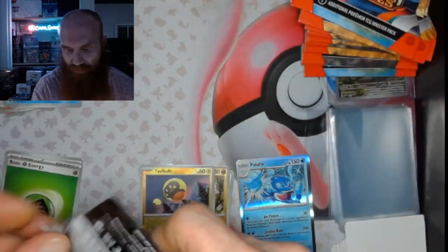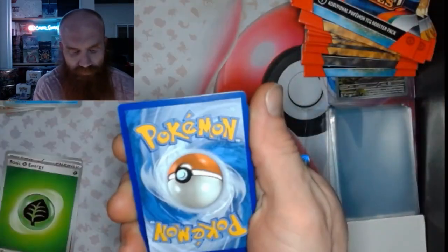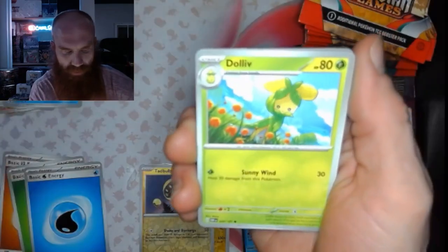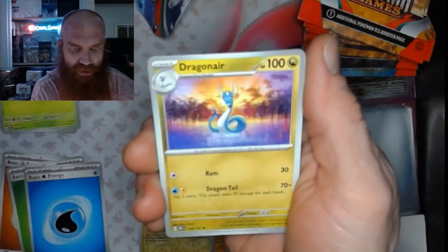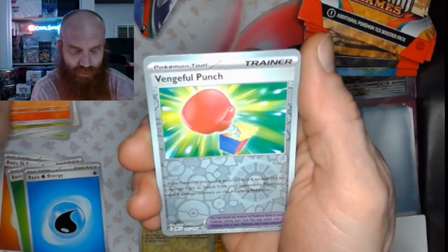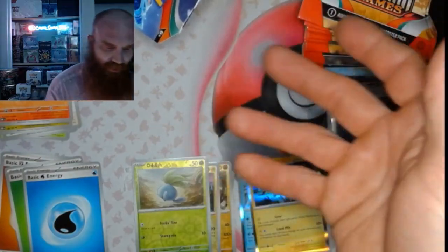Another one, let's go! That looks like a Dragonite. Alright, we've got a Bonsley, a Dolive, Surskit, Pidgeotto, Dragonair, Armourouge, Vengeful Punch, an Oddish, and a Toctricity.